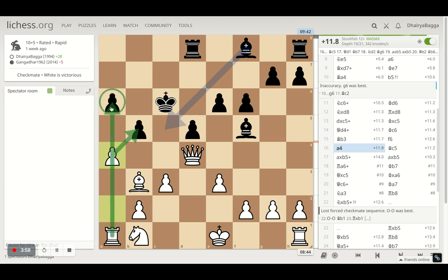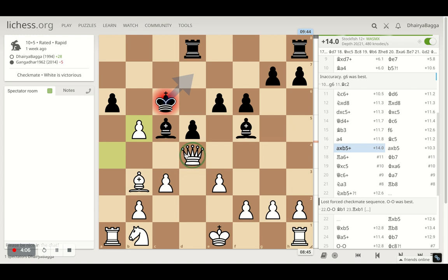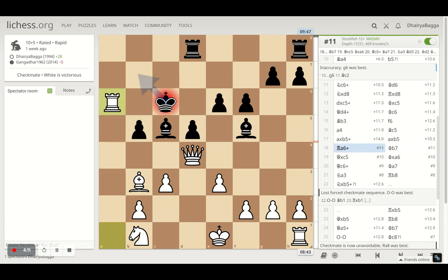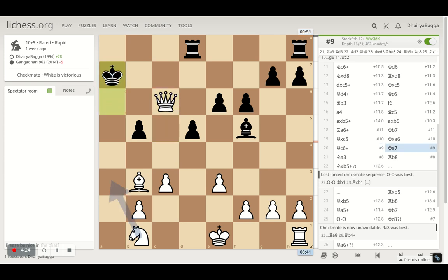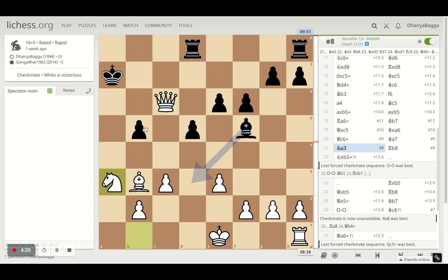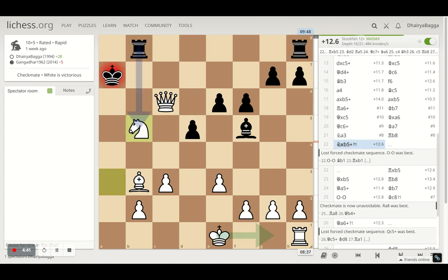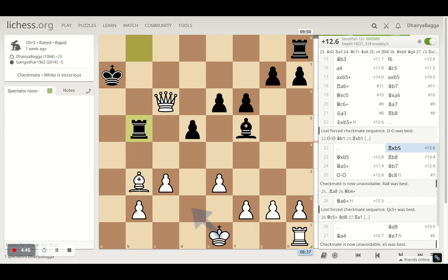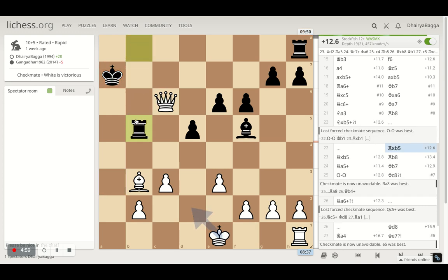Opponent plays f6 and I went ahead with a4, trying to open up the queenside so my rook also gets into the attack. Opponent plays bishop c5 hitting the queen, and I take on the pawn first — I know my queen is hanging, but you deal with the check first. Opponent takes back, then I give a check, opponent has to go back, and I've taken control of the rank. Opponent goes back and I take the bishop with my queen. Opponent takes the rook, but a check comes in. Opponent has to move, then knight a3 hitting the pawn — that's a check as well. I have bishop there, I can castle and get my rook into the attack.